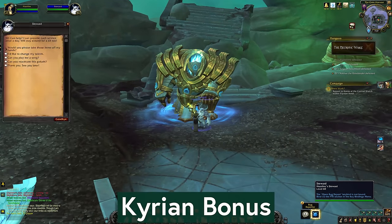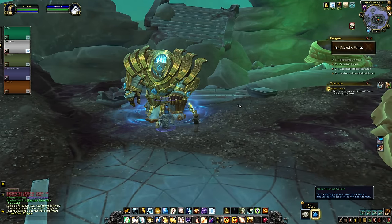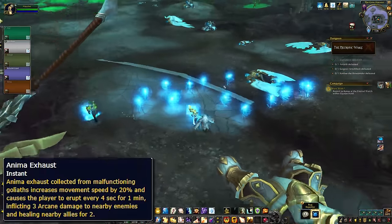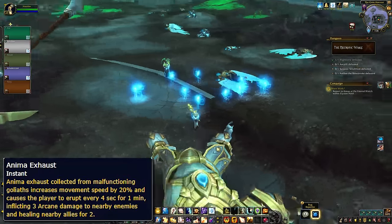Carrion players get a small bonus in the Necrotic Wake — they can summon their Steward near malfunctioning Goliath NPCs, who will then spit out some buff orbs. Everyone in the party can walk over one to get the Anima Exhaust buff for one minute, which should help with trash.